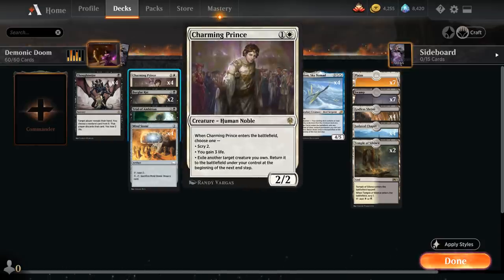At two drops we've got the full playset of Charming Prince, a very synergistic two-mana human noble. When it enters the battlefield we choose from three modes: scry two, gain three life, or exile another creature we own and return it at the beginning of the next end step. Charming Prince combos nicely with Yorion — we can loop them continuously, flickering each other and getting all the incremental advantages Yorion brings by resetting permanents. That's a very powerful endgame our deck is capable of.